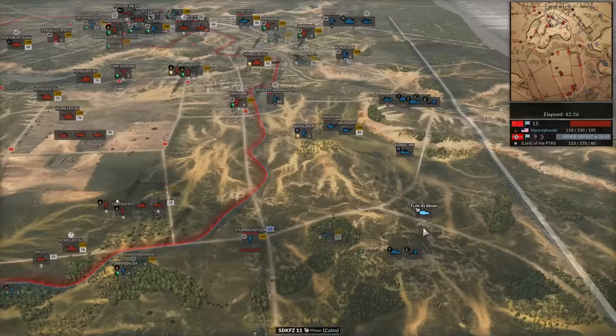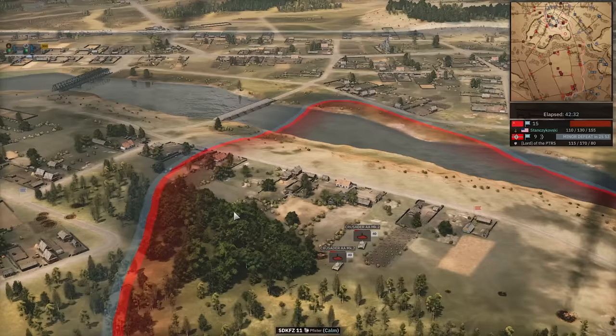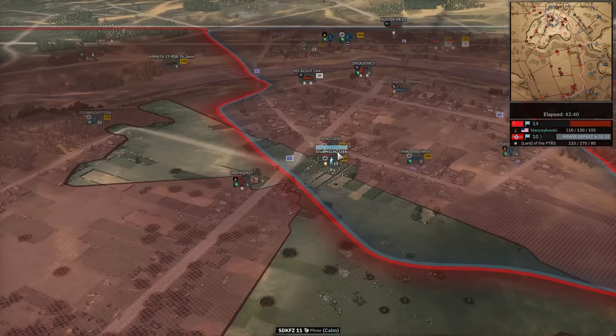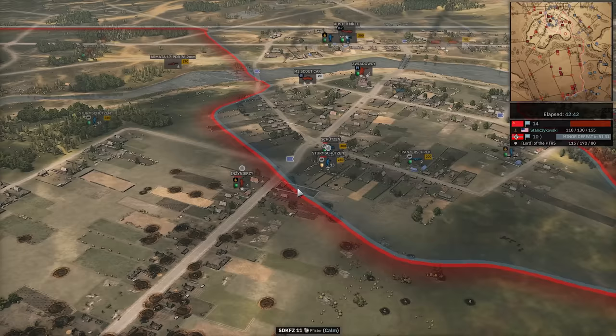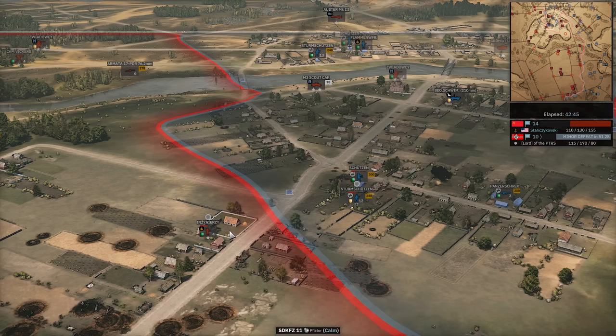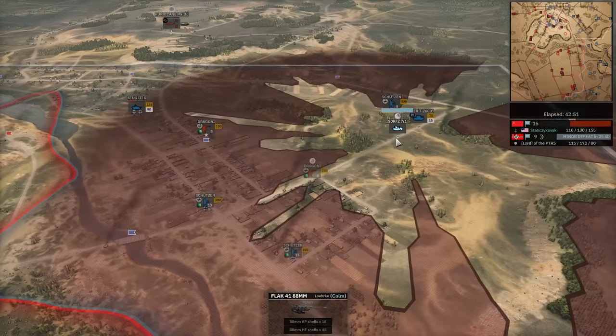17-pounder takes a hit from the rocket but will survive. Flak-41 88 coming in — good choice, gives him some HE and AT. Crusader AA goes down. Sherm Schutzen gets wiped out though. Forces off the Inżynierzy finally. Because now that Sherman left, they can go get that. Sherm Schutzen moving into the building, gets stopped, but is in MP44 range — which means he actually does get to fight back a little. Sdkfz-71 in, hitting the plane.